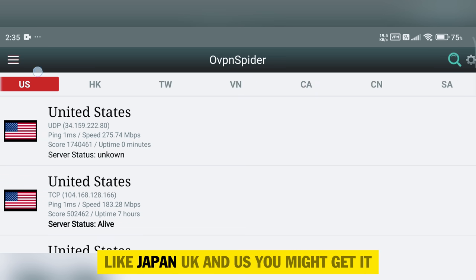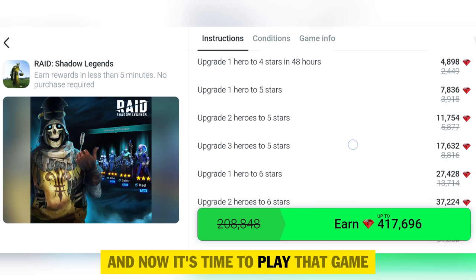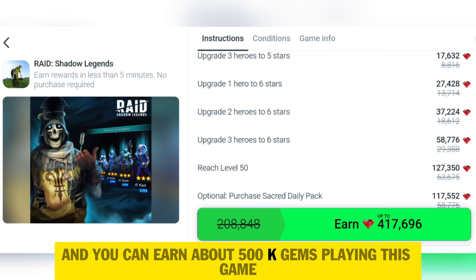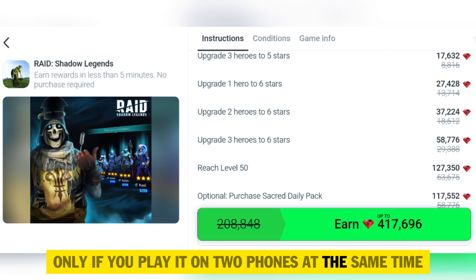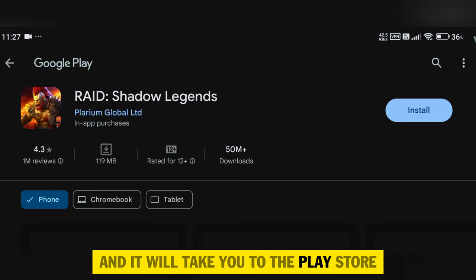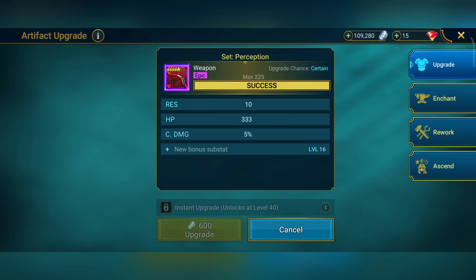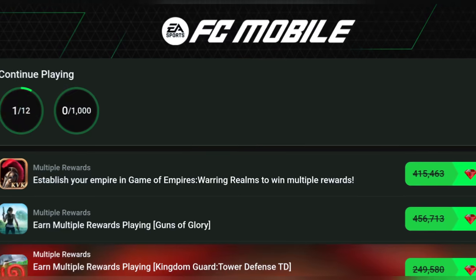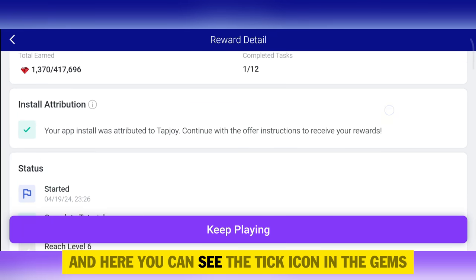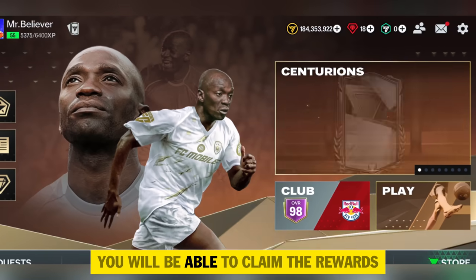Once you've selected the game, play it and complete the missions mentioned. You can earn about 500k gems playing this game alone, and if you play it on two phones at the same time you can earn about one million gems. Click the Earn button — it will take you to the Play Store. Install the game, open it, complete some missions, then come back to FC Mobile where you'll see the tick icon for the first completed mission.